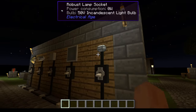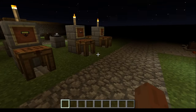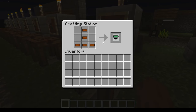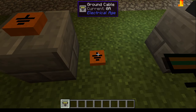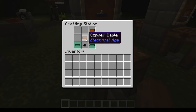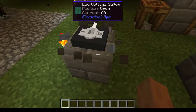Now, how to use these lamps. You'll want a few things. The ground cable is required — it takes five copper cables arranged in an upside-down T shape and gives you the ground cable. They have the ground symbol on them. For the low voltage switch, it requires two copper cable, one rubber, and two low voltage cables, giving one low voltage switch. It looks like this — you can flick it on and off. Nice 3D texture.